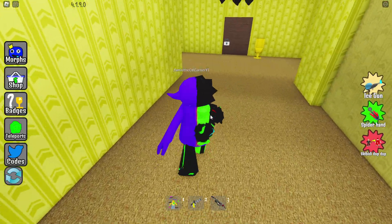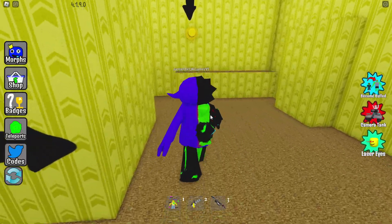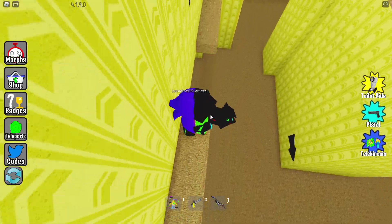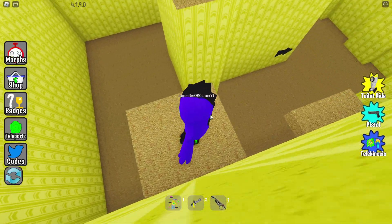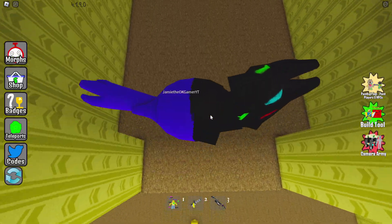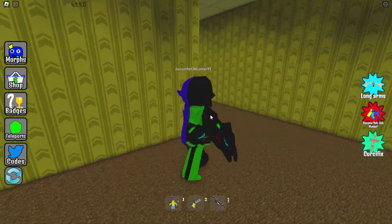Next, teleport to the pool room — pool rooms, I should say, it's only one room but we're going to call it rooms. We gotta do this part, I absolutely cannot stand doing it — it changes all the time. Sometimes I can make it no problem and then other times I just can't. Oh my god, wow, okay, I made it that time! Don't know how, but I did.